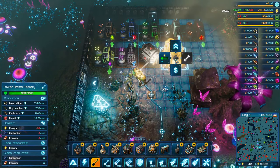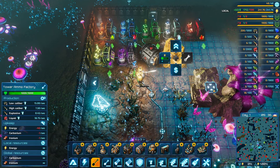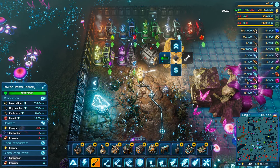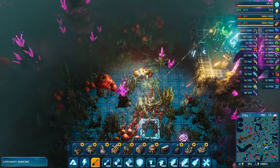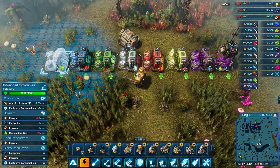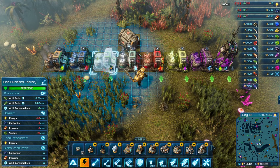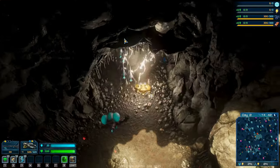The first major change is rebalancing of ammunition resupply and usage. Each ammunition factory now produces ammo at different package sizes and times. Towers were also modified to use slightly more ammo compared to rate of ammo production. The ammo rework also extends to mech weapons and consumables added by the mod, with their production now tied to the aforementioned factories.